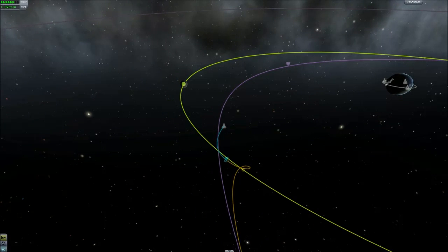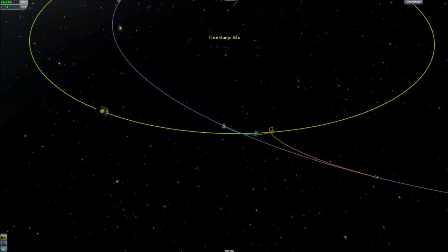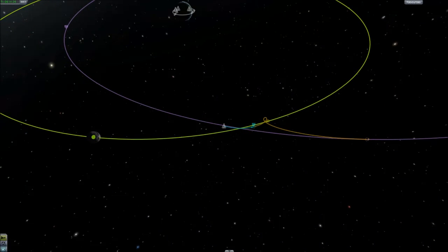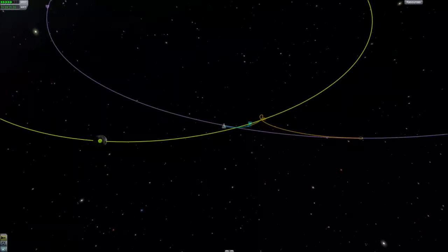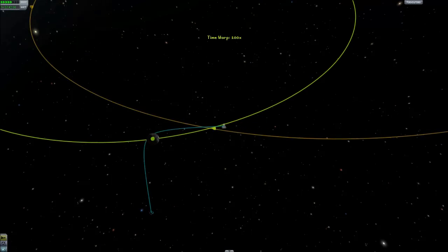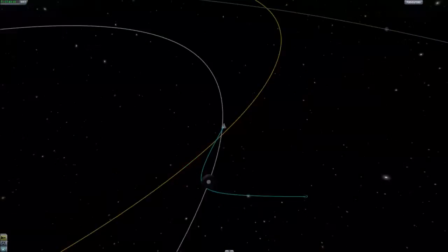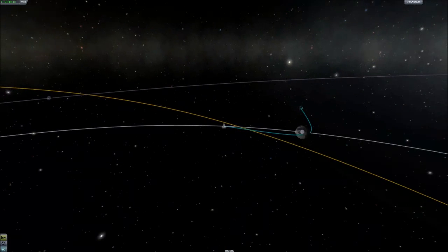Now we're just about there and you'll see once we get there we're going to kind of loop around it. Once we get to that point where the blue line ends the view changes and it makes it easier to see what's going on. There we go — you see the second we actually reach that encounter the view changes and shows us what we're actually going to do. Now this might look weird — you might think we're going backwards, but we're actually not. It's because the moon is moving forwards, so that's what we're going to do relative to the moon.